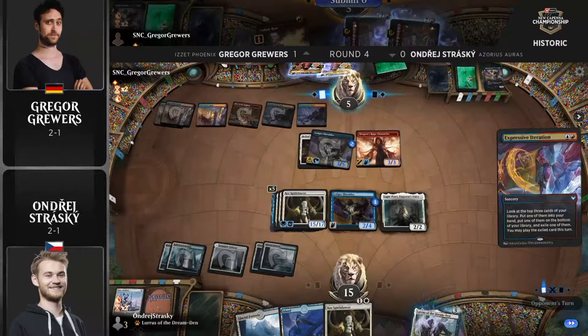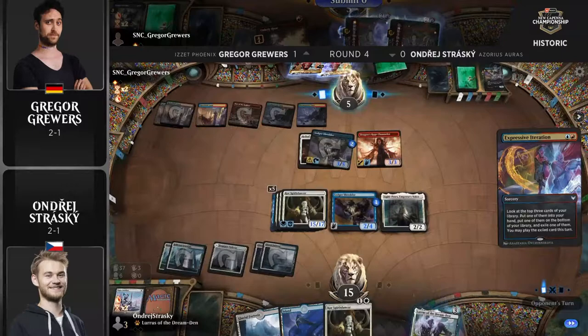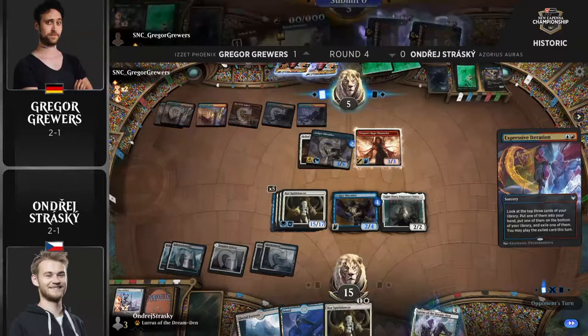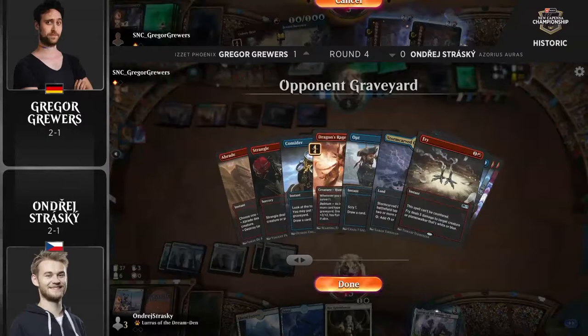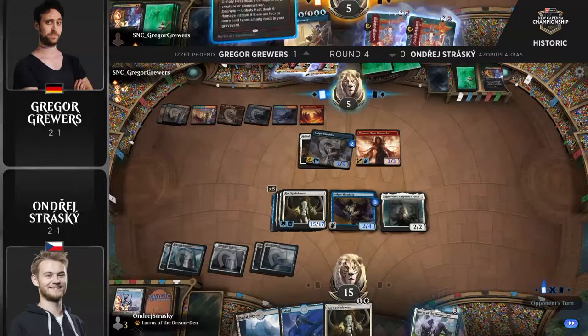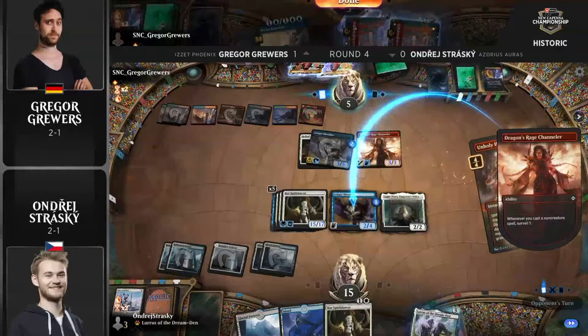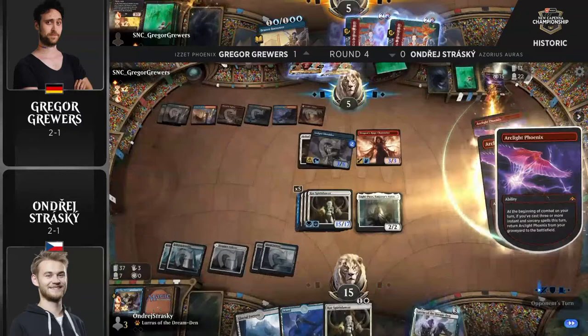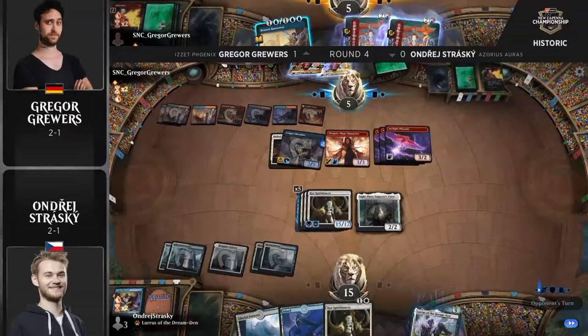Let's see combat — how many jump up? Unholy Heat can take care of that Ledger Shredder. Hello! Brazen Borrower, baby! Maybe we can play a more fair attack with like two creatures — attack with the Dragon's Rage Channeler and a Phoenix, leave two Phoenixes back, have Brazen Borrower for Course of Spirit Dancer, and then try to finish the game off next turn. It's going to be really dependent on what Strasky draws. If Strasky just chains off a couple more auras, it could still easily be his game.